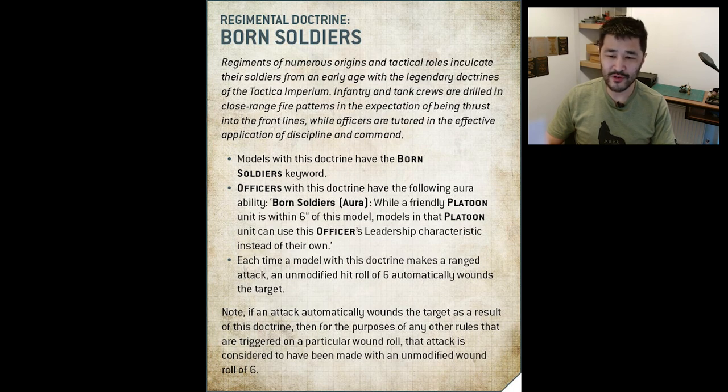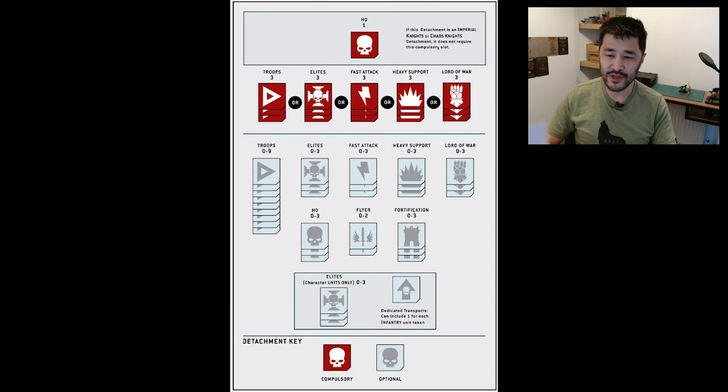Transhuman physiology-style rules restricting wound rolls to only hurting on a 4+ are relatively common now in 9th edition, so bypassing this completely in the hit roll is huge and really boosts our damage output. The Arcs of Omen detachment allows great flexibility and requires a single HQ unit and either three Troop, Elite, Fast Attack, Heavy Support or Lord of War style units, plus a wide array of other units.